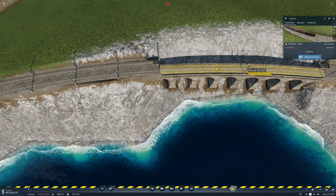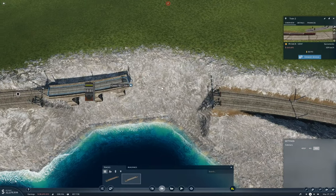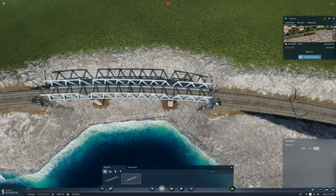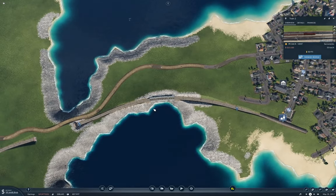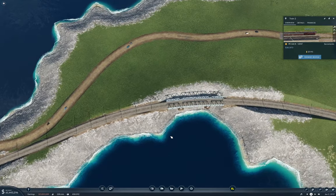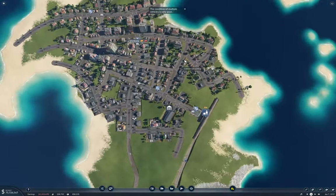Now I needed to replace the bridge here, so we'll pause. I should be able to do it while the train is running. If we go through here and use that — that shouldn't slow things down too much. That should be fine. That train upgrade was definitely good.